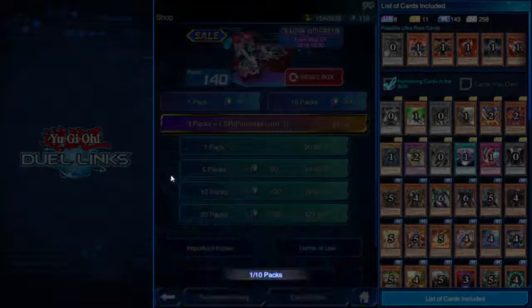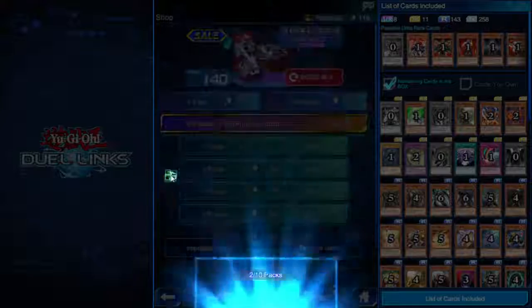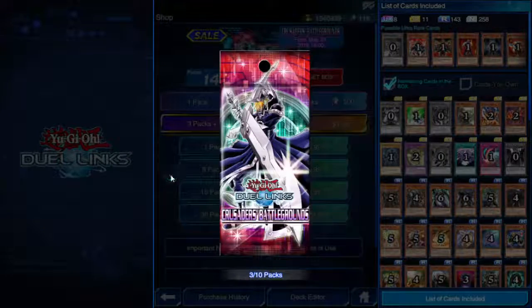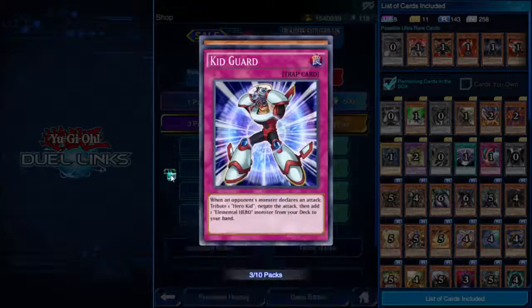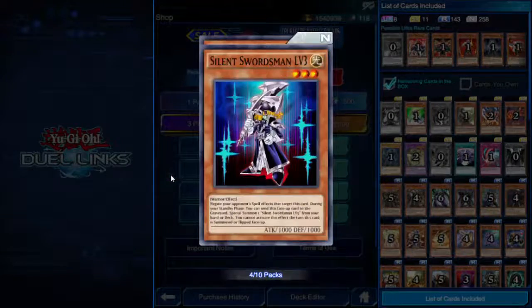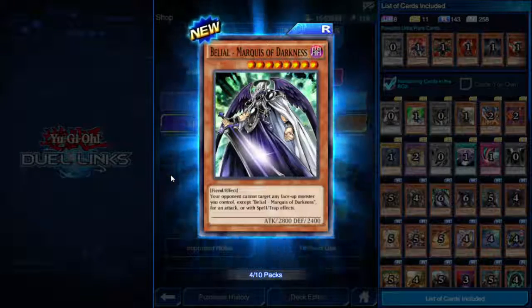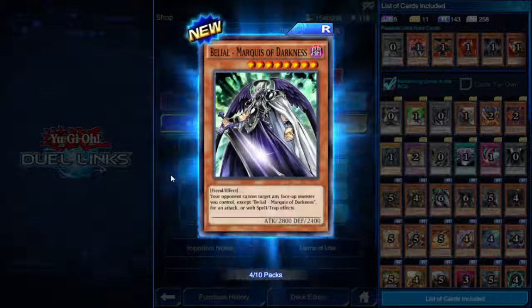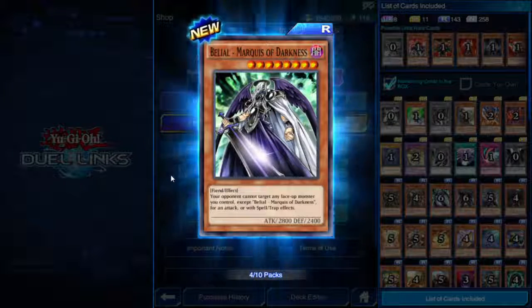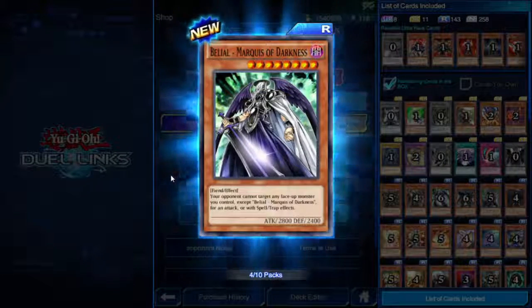Final packs — Avalon, Vylon Material, Bujingi Quillen. I can feel my voice going, it's probably good I'm stopping about now. Belial, Marquis of Darkness — eight star Fiend, 2800 attack. Your opponent cannot target any face-up monster you control except Belial for an attack or spell/trap effects. So kind of like Drystan except everything is off limits except for him.